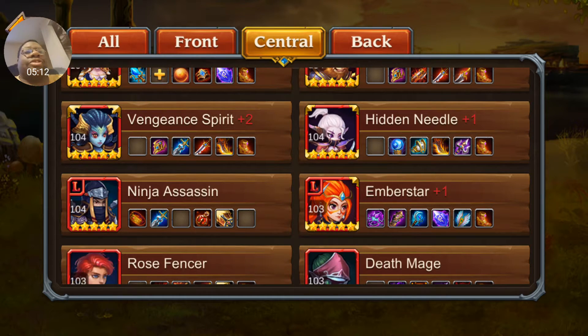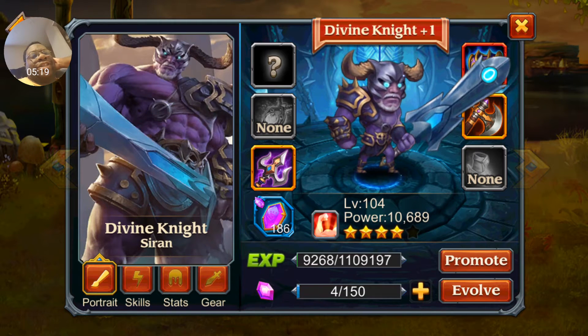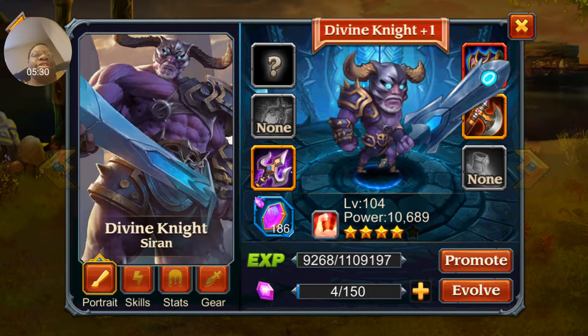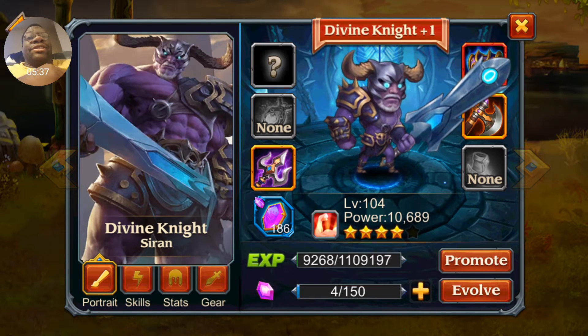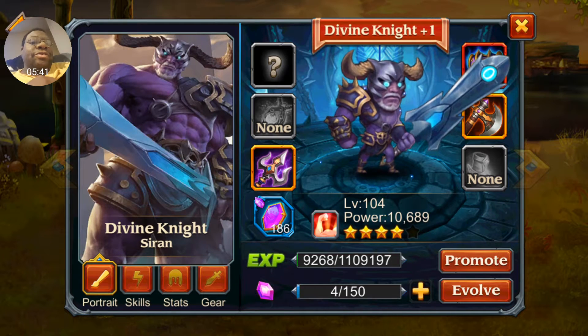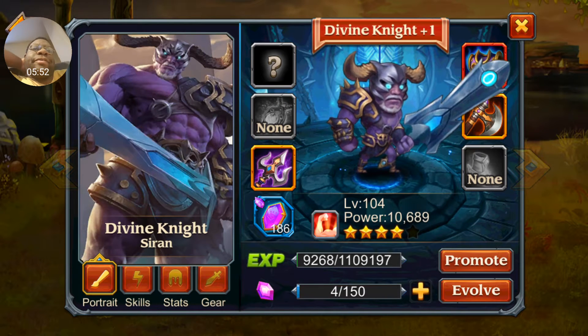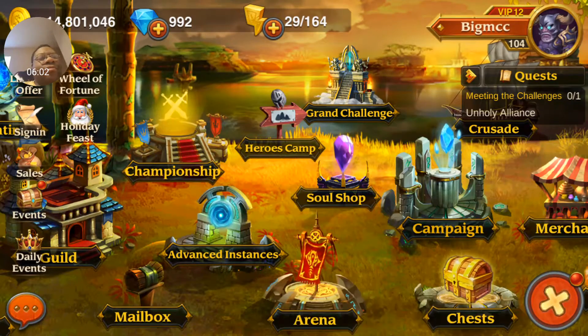It's going to be a while before I get Ninja Assassin up there because I'm also working on Divine Knight — the hot cell hero for December. I just got him to four stars yesterday, right before the year ended. I spent thousands of gems in the chest shop to keep buying soul stones, and it finally took enough to get to 100 soul stones for four stars. I do believe it's worth it.